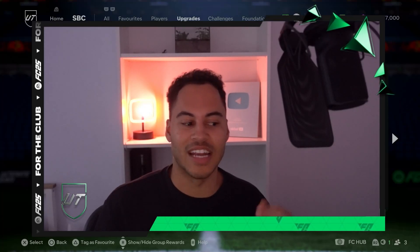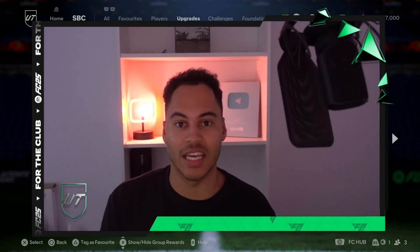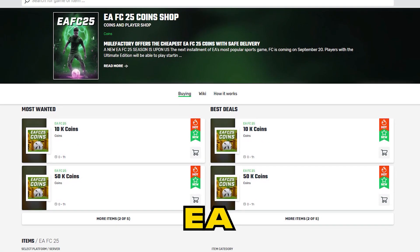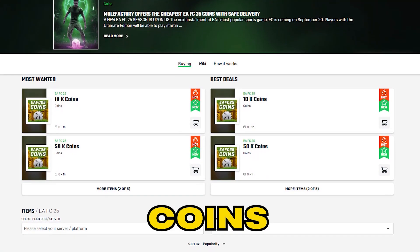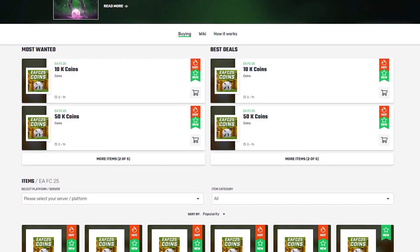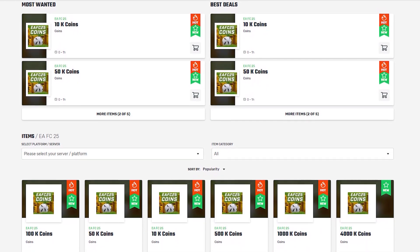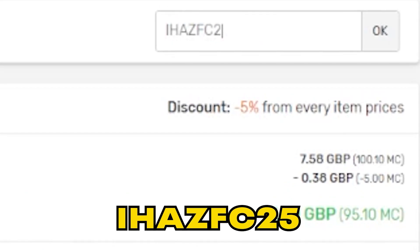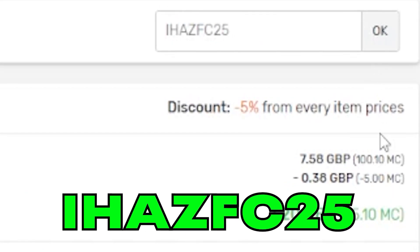Welcome back to the channel. Today we have an 87 max base hero upgrade SBC. Quickly, if you need any EAFC coins, make sure to check out mulefactory.com — they're linked in the description, they're cheap and reliable. Make sure to use my discount code iHAZFC25 at checkout for a discount.